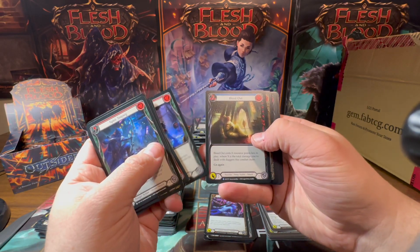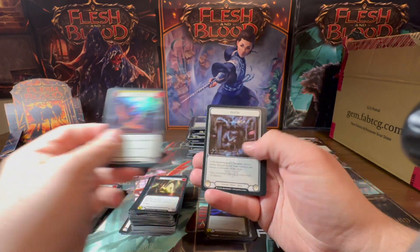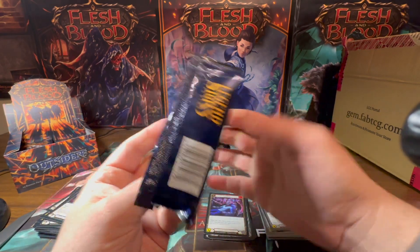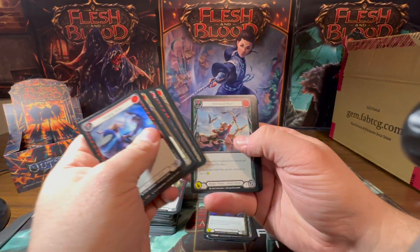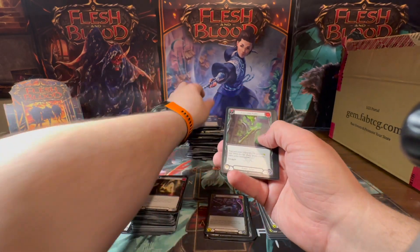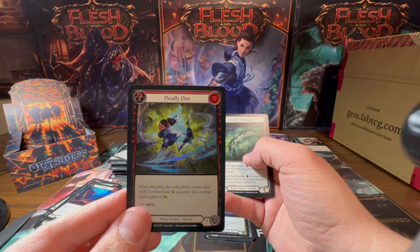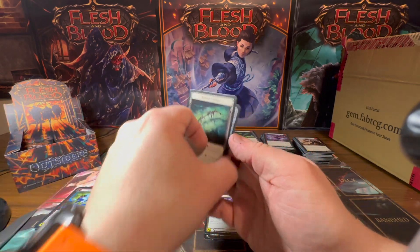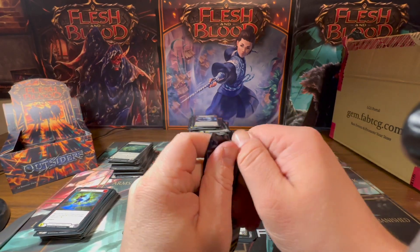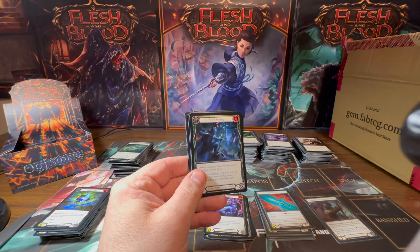Some Bleed Out, Infectious Host, and another Razor's Edge. Lace with Frailty, Bonds of Ancestry, and a foil Deadly Duo. The ninja foils are pretty sick — there are some really great ninja foils, not just in this set. I was in the process of building a Katsu deck just for fun. Tony plays a lot of ninja — I do not.